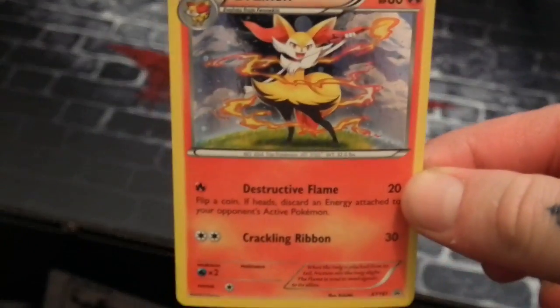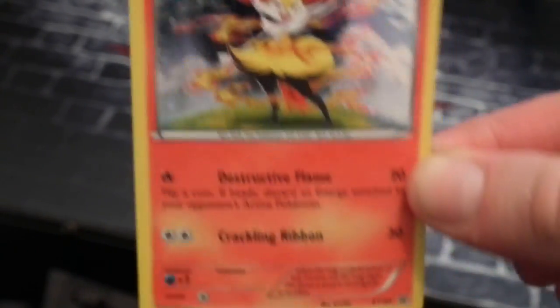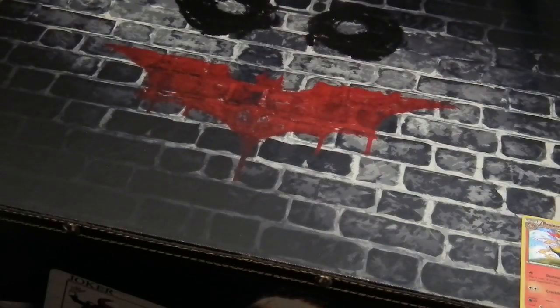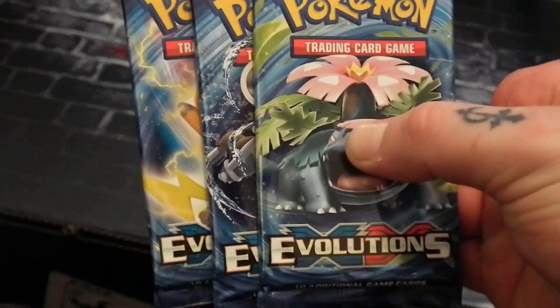So this is the card — we've got Braxion, this is a holo, so that's Braxion, it's a promo. We've got a Chespin coin and we've got the three packs of Pokemon Evolutions.